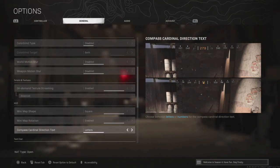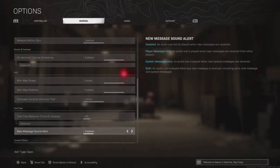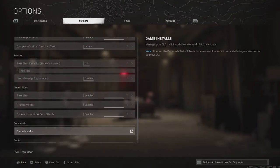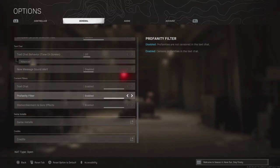The compass setting is what you go for. I put letters on because I used to play Fortnite a lot, where it would be like West 256 and so on. I've just kind of got used to that — that's what me and my mates play on, and it works for us, so that's what you should probably play on as well. Text chat, I have it off — I don't want text chat in my game. All these settings at the bottom, you just choose whatever you want.